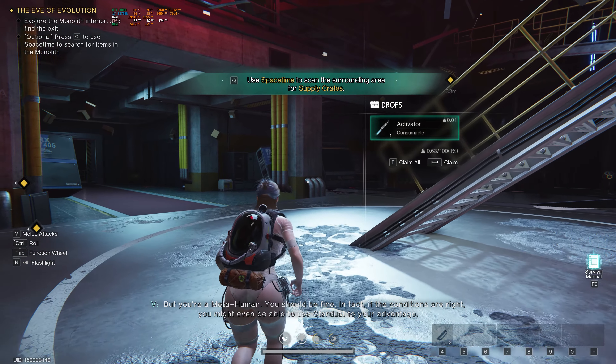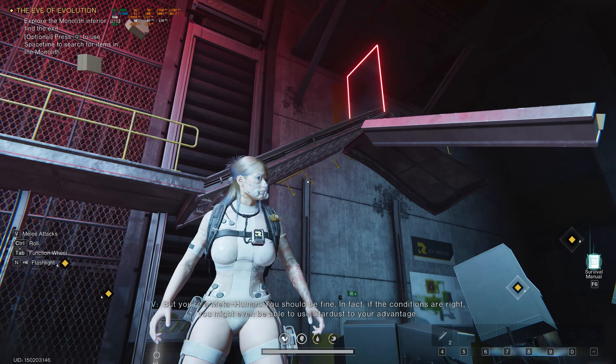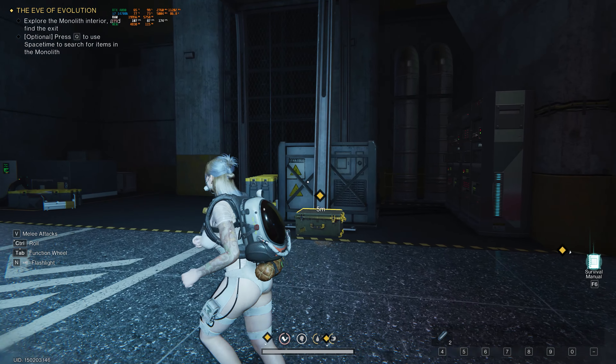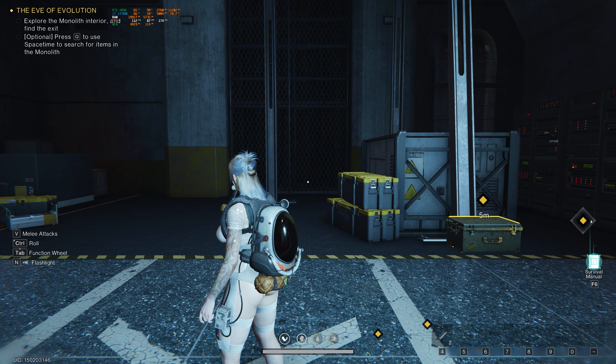'In fact, if the conditions are right, you might even be able to use Stardust to your advantage.' Alright, so what are we supposed to do? The objective says to explore the monolith interior and find the exit. Optional: press Q to use space-time to search for items.